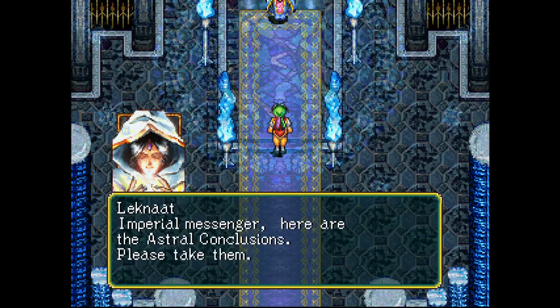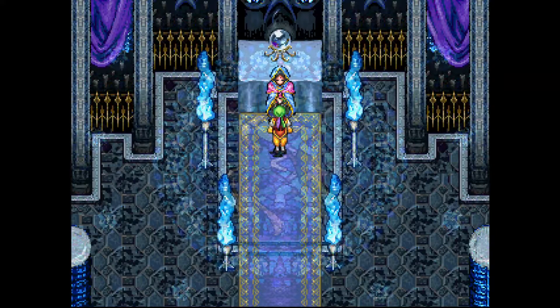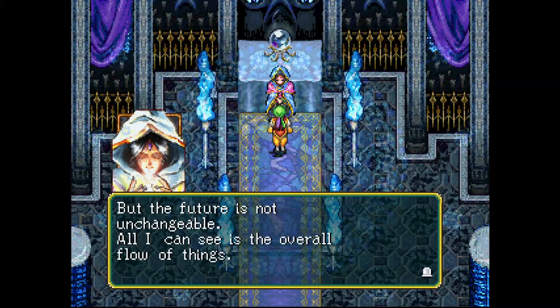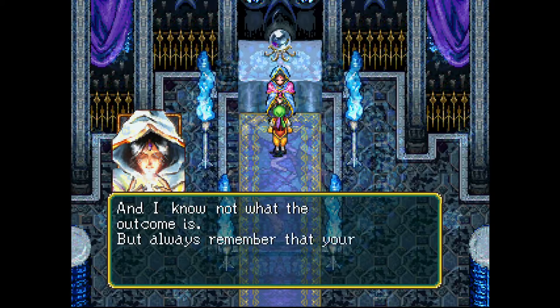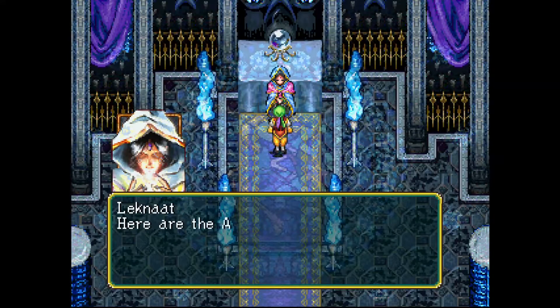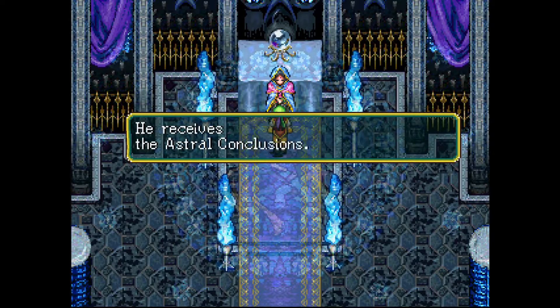'Imperial messenger, here are the astral conclusions, please take them.' 'What's your name? I see — Ninja. Such a friendly name.' 'I'm an astrological magician. My job is to see the future in the stars, but the future is not unchangeable. All I can see is the overall flow of things. Ninja, you are bearing a huge burden in the flow of destiny. You will have to make painful choices and experience a great deal of pain and sorrow. Always remember that your destiny is in your own hands — never forget that. You must decide what is right.' 'Here are the astral conclusions. My job is now done, but we will meet again.' So we received the astral conclusions.